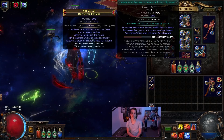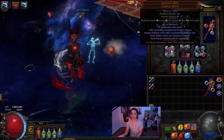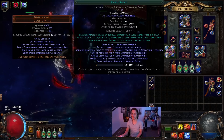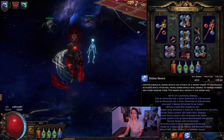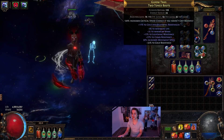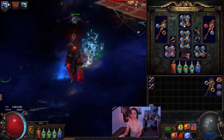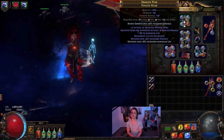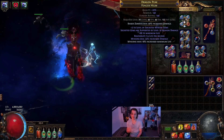We run Storm Brand with Hex Touch, Arcane Surge, and Flammability for Elemental Equilibrium — that hits with lightning to make things weak to fire. We also have Enlighten with Vitality, Skitterbots, and Aspect of the Spider for mana reservation.